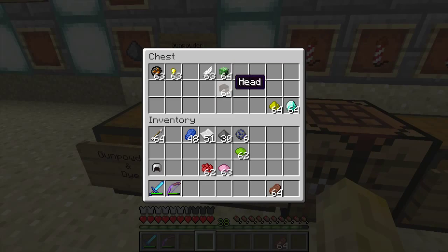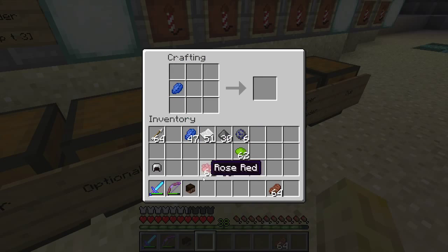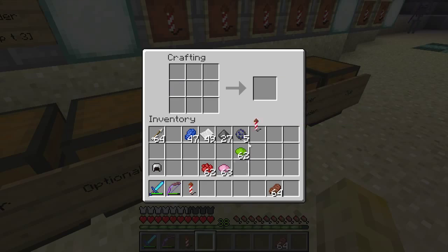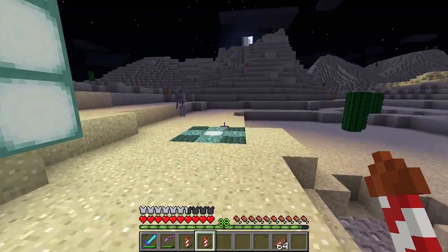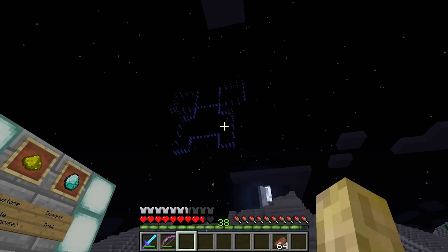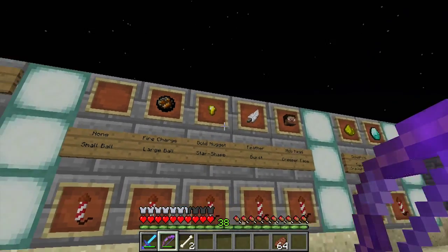Now for the mob head — it doesn't matter what head you use, I'll use a creeper head. Stick with blue of course. These recipes are shapeless, so placement doesn't matter. This gives you a creeper shape. Let's make two — one for comparison with the default ball. There we go: ball versus creeper face.